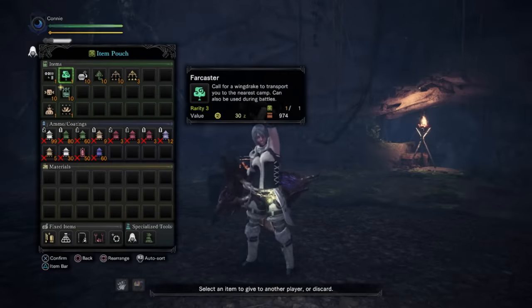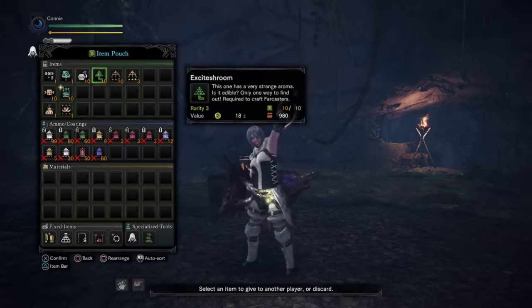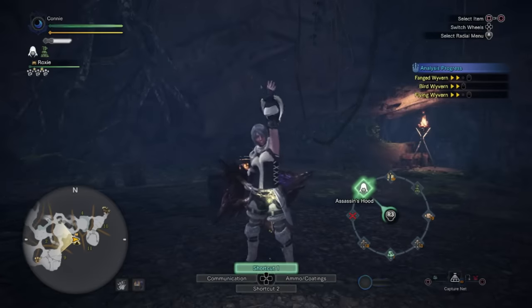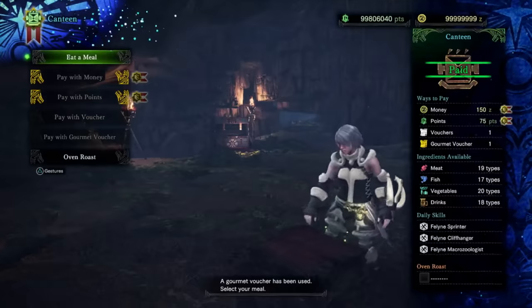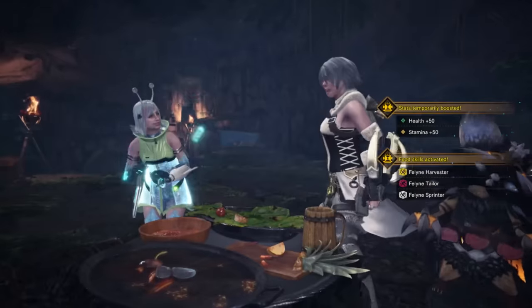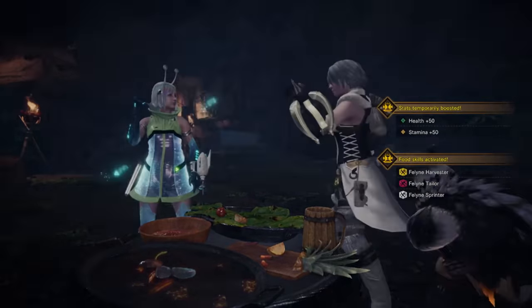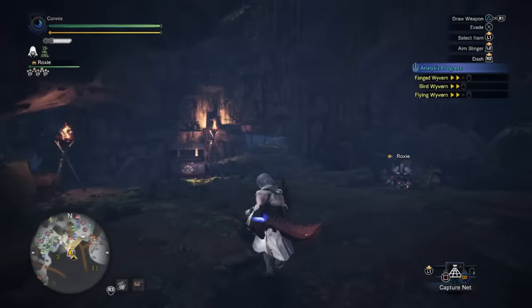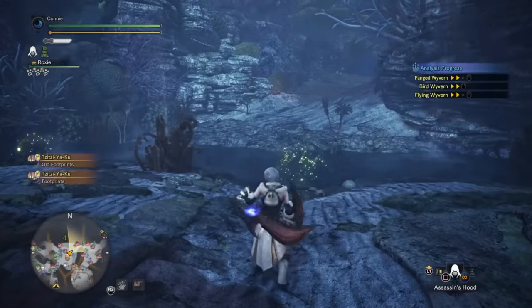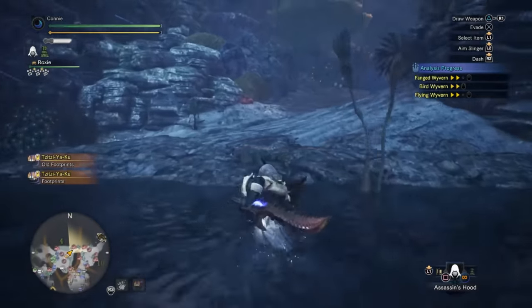I bring Farcasters and the combines for more Farcasters in case we get aggroed and can't use the map to fast travel. I bring Dung Bombs and Flash Pods to help me gather. Set up your radial menu too — the most important thing is the Assassin's Creed hood. We're also going to eat for Feline Tailor. With Tailor and five points of resistance, our Assassin's Creed mantle uptime is going to be absolutely insane — we're going to have almost 100% mantle uptime.